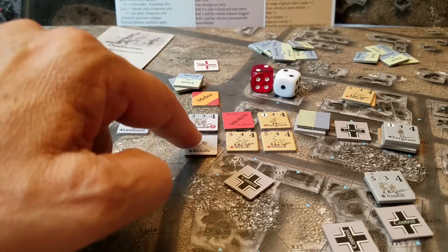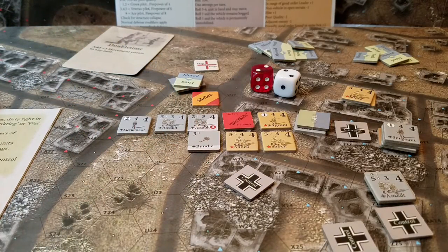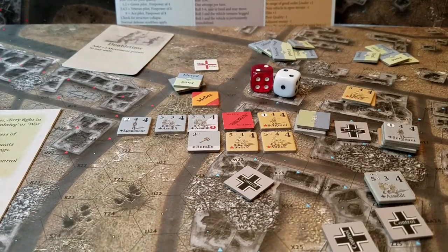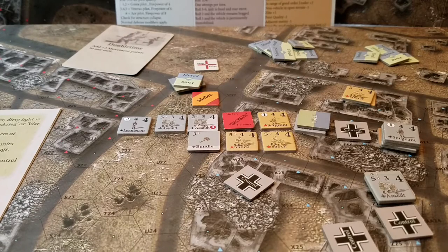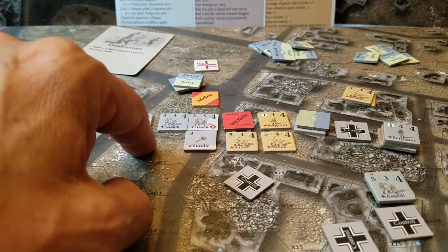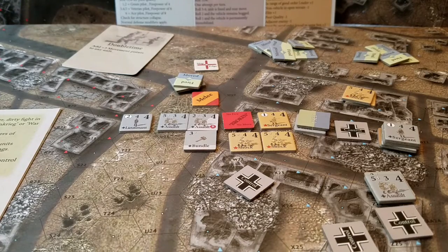Combat value of 7 plus 3 is 10 versus 9 defense. With plus 1 for the leader in melee, I've got 11. The melee value is 2 as well, so it's 13 versus 9 — a plus 4 attack.